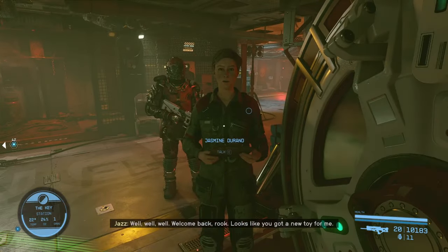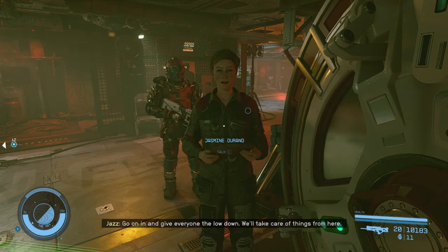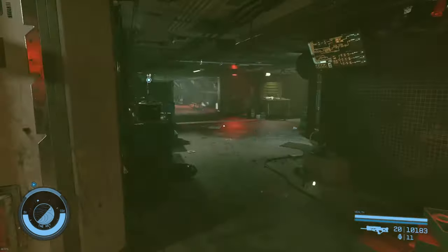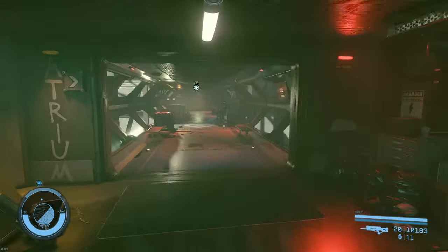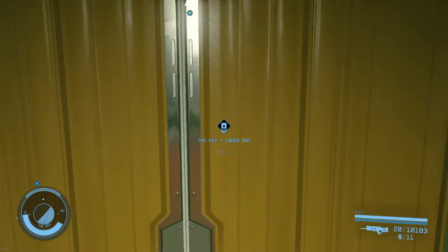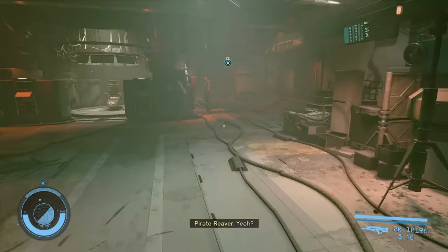Hey Jazz, we brought you a ship. Welcome back, Rook. Looks like you got a new toy for me. Go on in and give everyone the lowdown — we'll take care of things from here. We'll secure that ship. We're heading straight for the bar — we're going to find Juan because she owes us a drink. And because we didn't turn her in to the Sysdef guys, she's not going to be mad at us.